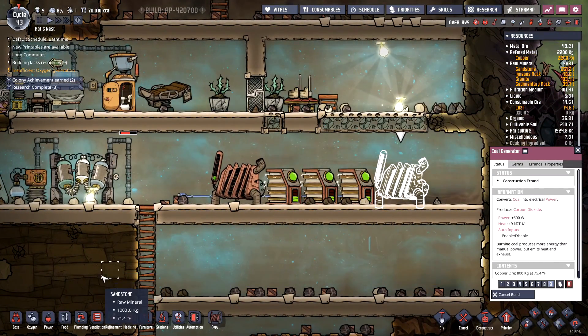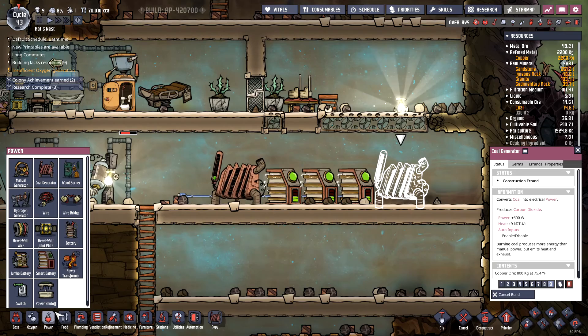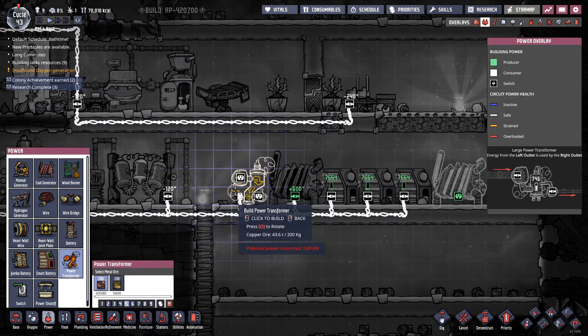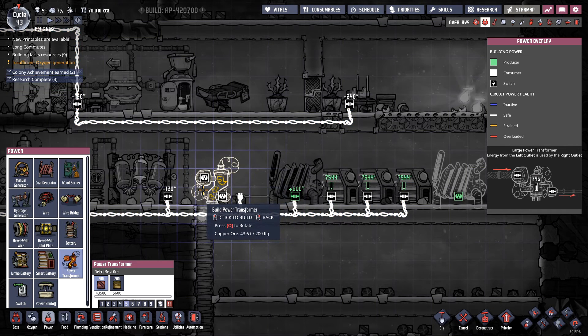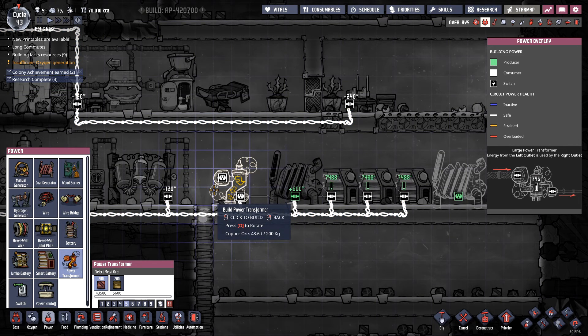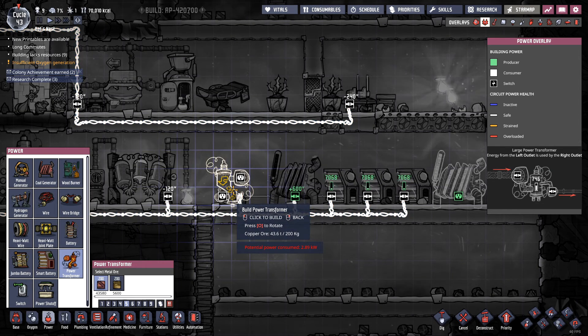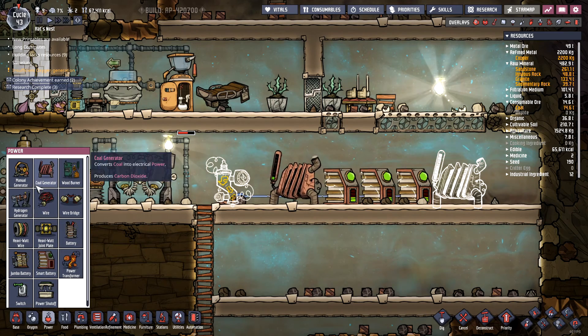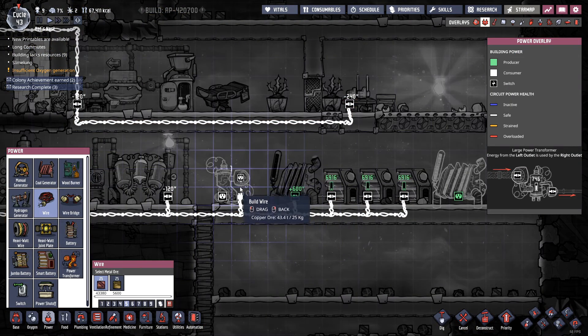Let's go ahead and make this a higher priority and put in a power transformer right here. The power needs to come in here. I need to flip it around — so the power needs to come in there and then come out there. Let's get the wire connected there.